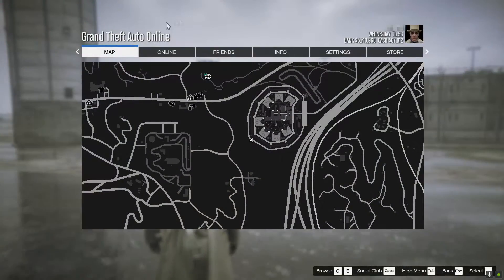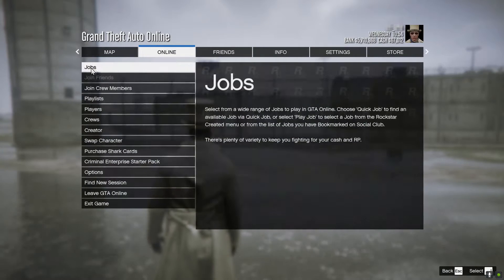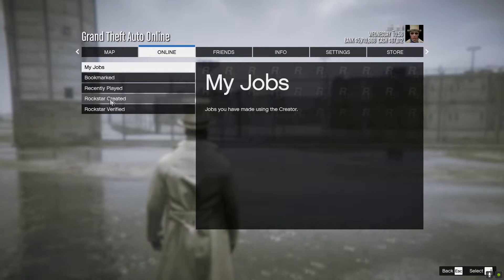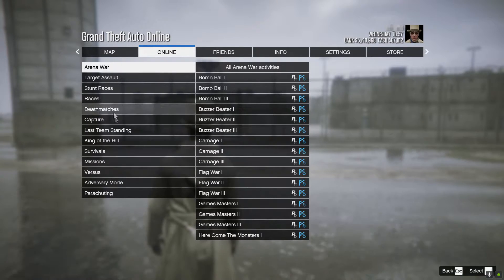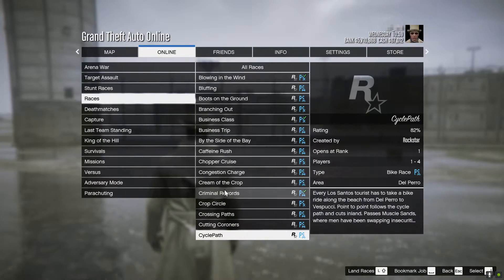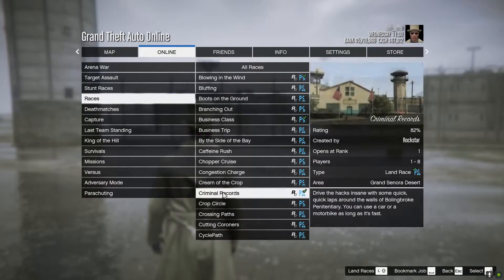First thing you want to do is head over to your pause game, head over to the online tab, go to Jobs, Play Job, Rockstar Created, and Races. Then you want to go down and find Criminal Records. There it is right there. You want to select that and you want to hit OK.